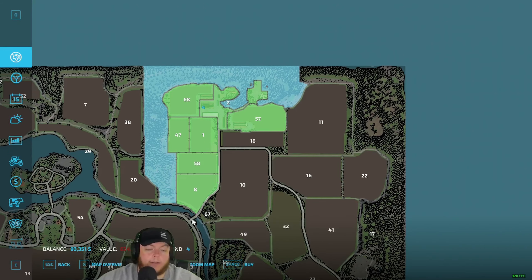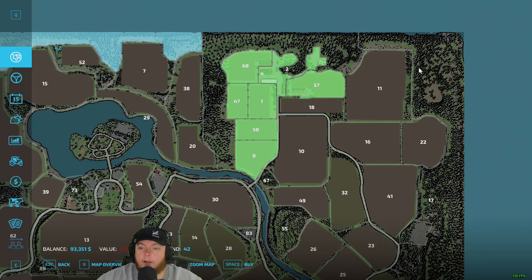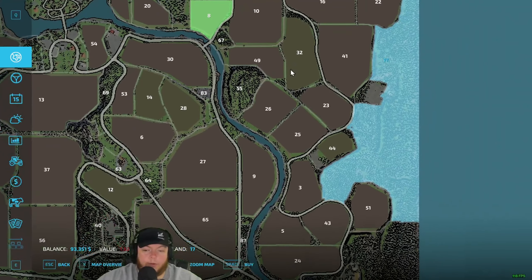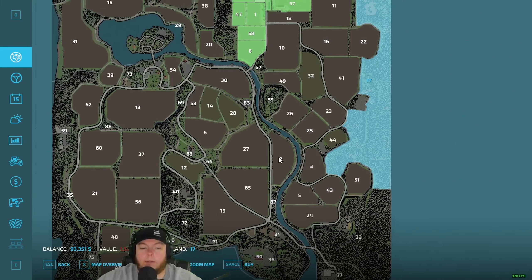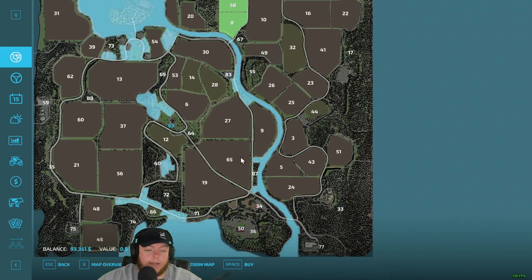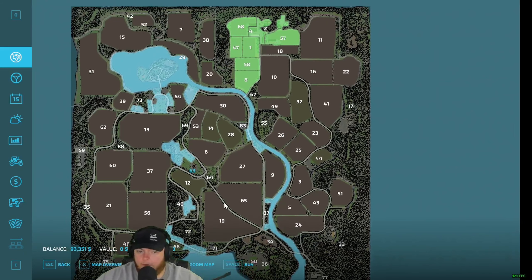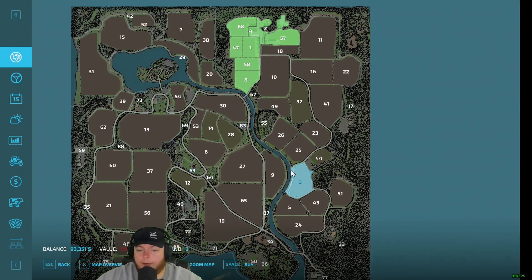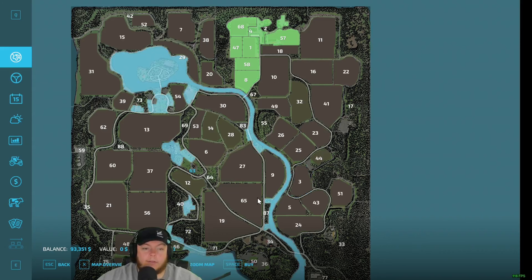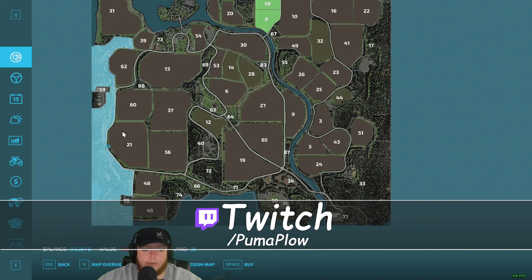That forest is $624,000 - these are all expensive! $1.5 million... you can buy the road for zero dollars, or you can buy the river. Yeah you can buy the river, all the wetlands, and then all the forest lands are separate at $1.2 million.